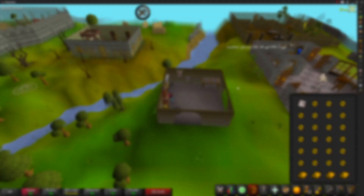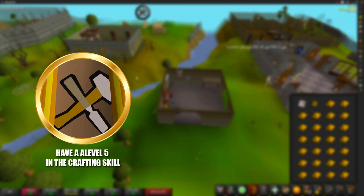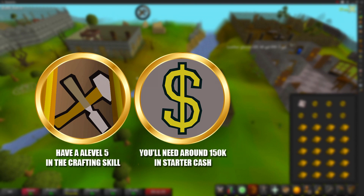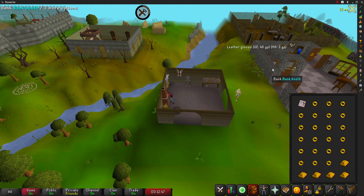The requirements for this method are pretty easy. The first is a skill requirement — you'll need level 5 in the Crafting skill so you can make gold rings. The second is you'll need around 150,000 coins in cash to do this efficiently for one hour. The third and final requirement is that you'll need to bring a ring mold so you can actually make the gold rings.